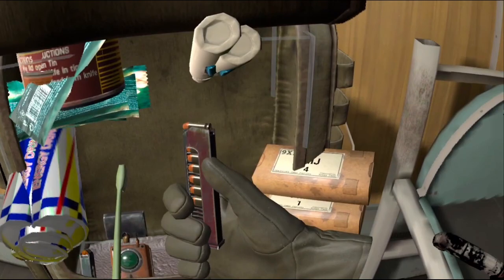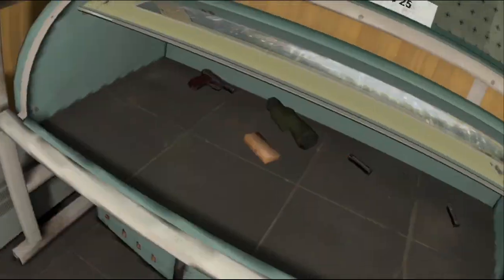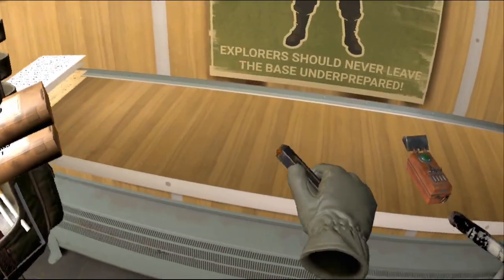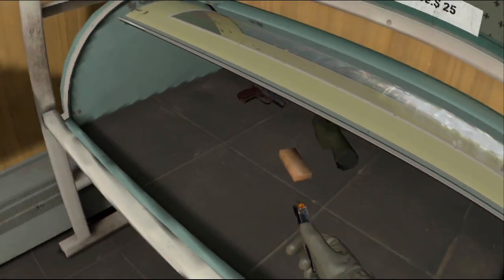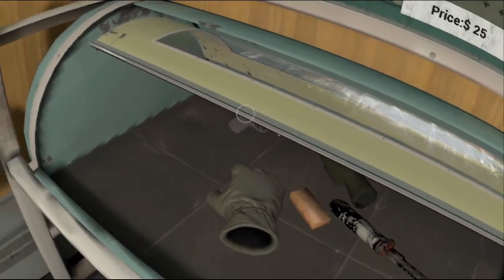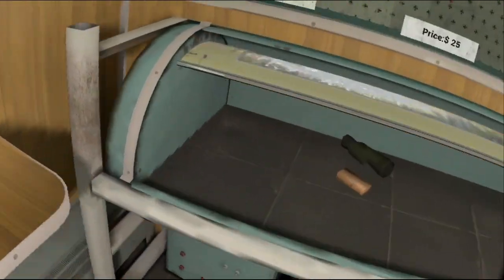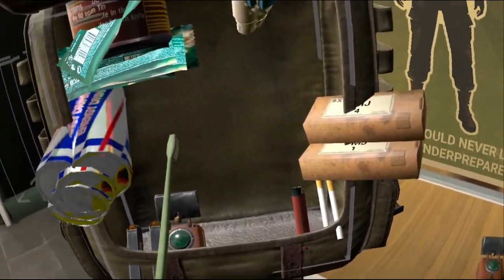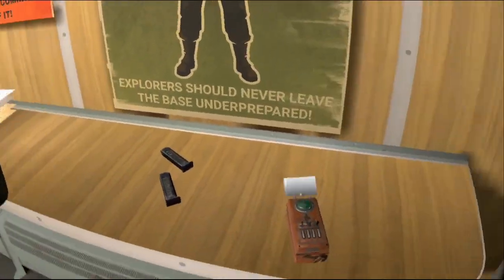Detector — those are actually the ammo we're using, I think they are, so we'll just empty those for the ammo. That one doesn't even have a magazine, so that's fine — the rest can stay in there. Toothbrush can go.